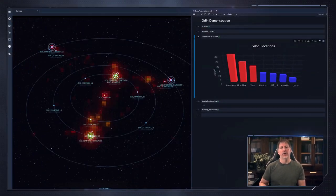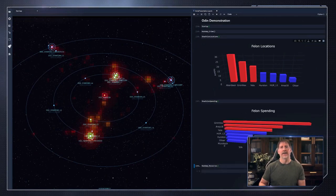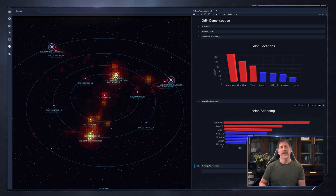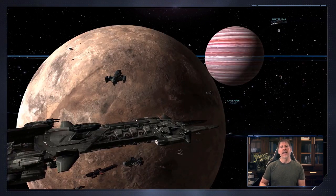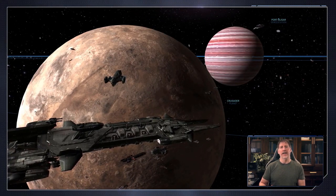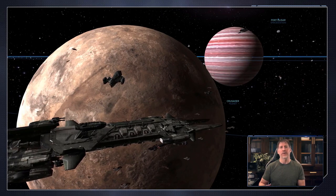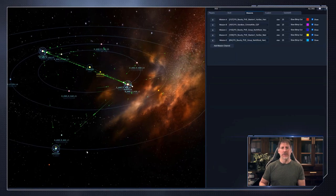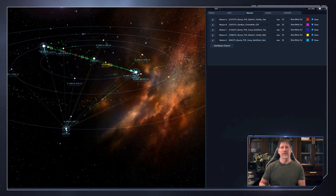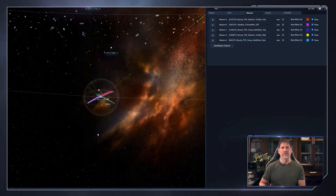A great example of Odin's analytics is a display of areas where felons spend their time as well as where they spend their money. It can also display the most popular mining sites and pinpoint the most popular resources being extracted. Odin is also connected to the mission system and can identify what types of missions are being accepted and where. This data is vital as it allows them to identify popular and unpopular missions, providing insight on what types of missions to focus on.